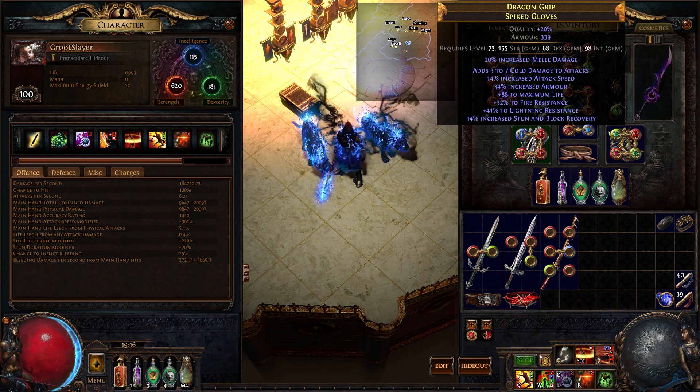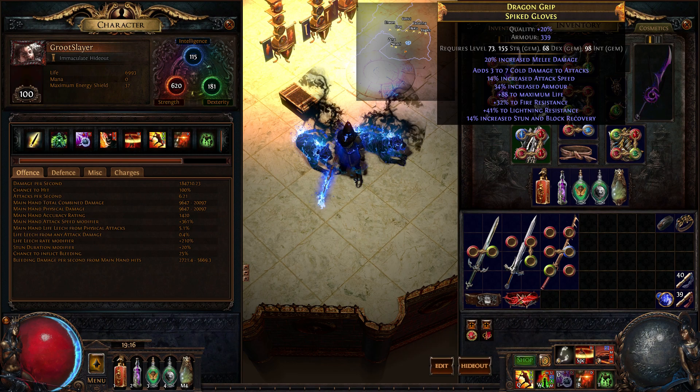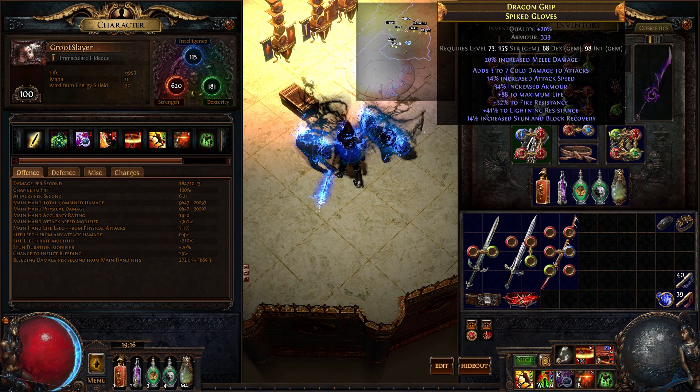Spiked Gloves — not necessary, but nice to have. You want to get Life, Resist, Attack Speed. Ideally you want a Fizz Damage to Attacks roll, but I couldn't get that, and I'm too chicken to actually annul these and try to get a Fizz Damage to Attacks roll.